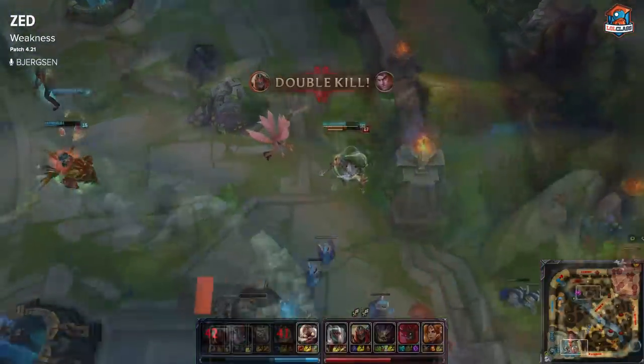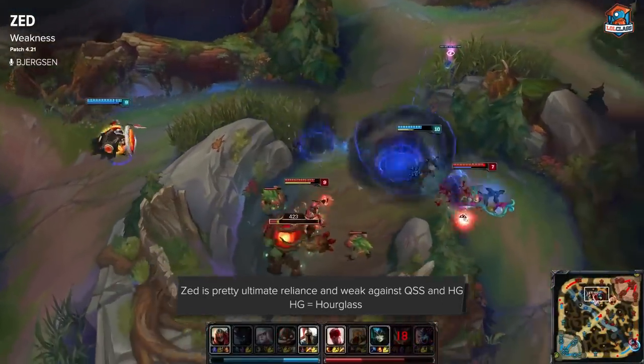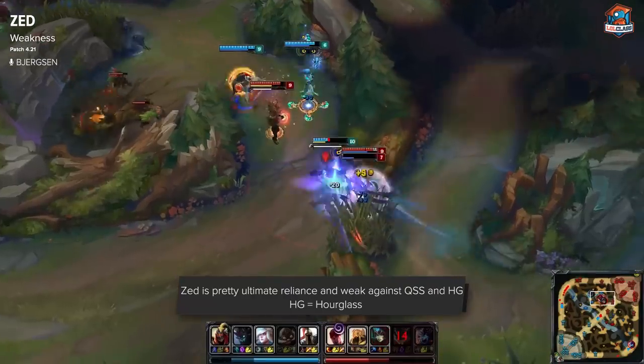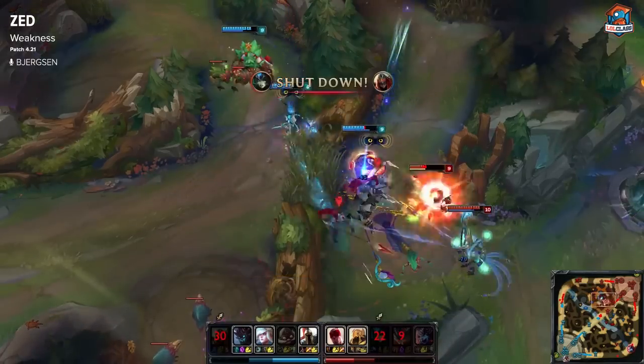Some of Zed's weaknesses are that he's pretty ult-reliant — he doesn't do as much damage without his ult, and he's reliant on having his ult and active items up. He's also really hard to play against Zhonya's and QSS, and that can make his teamfighting really difficult, as well as the champion not being as strong when behind.